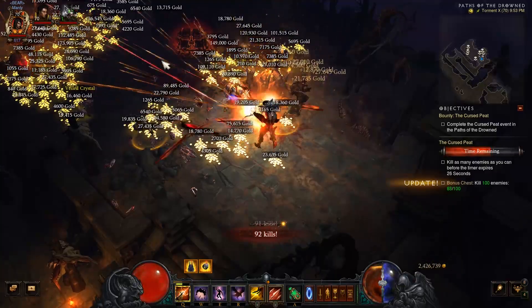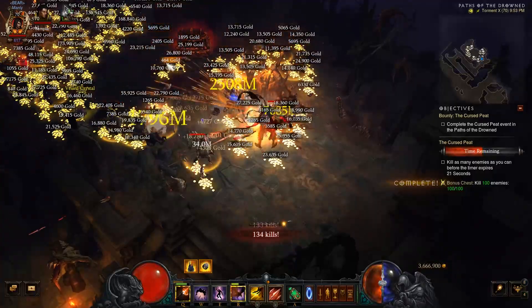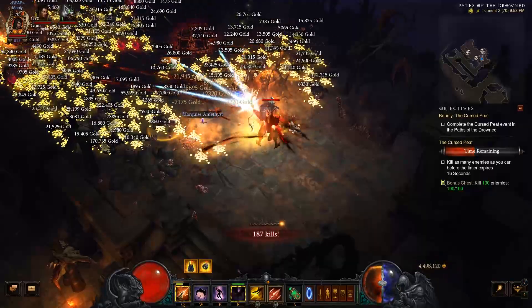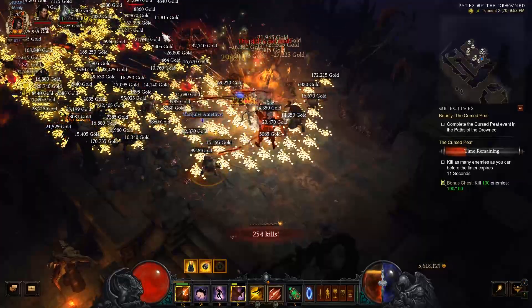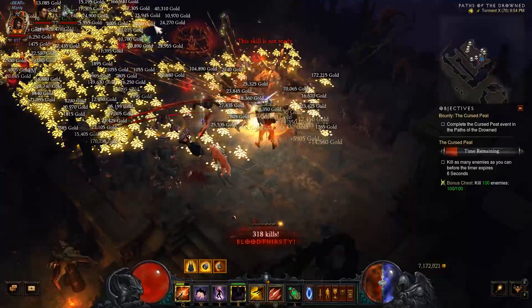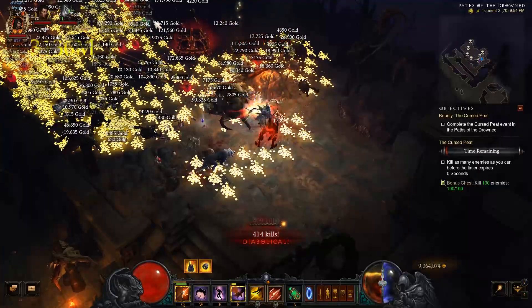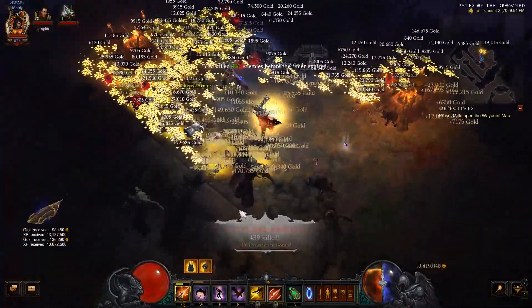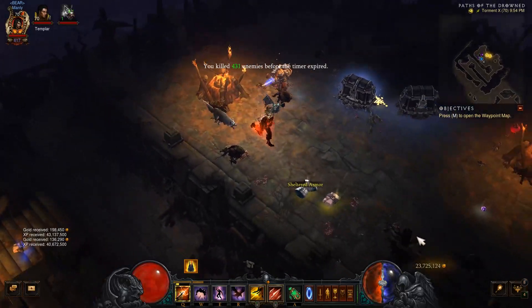You just hold the button down and kill everything that gets in your way. You don't need the gold, so you can turn that off. As you can see, this is getting kind of absurd. I even have the wrong rings on — I have Obsidian Ring of the Zodiac on, but it doesn't matter. We're at 357, almost at 400 kills. And yeah, we are well over — there it is — 431. It's a lot.